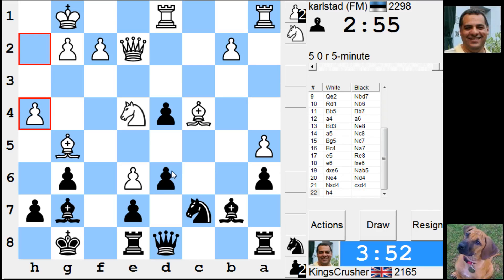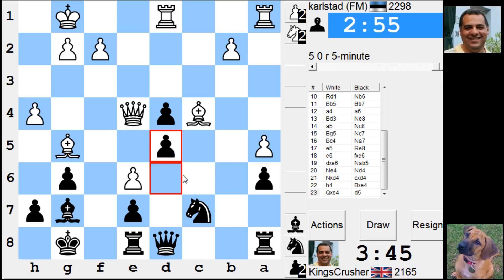D5 - there's Nc5. I was about to take and then d5, then I just win a piece. Looks pretty good. It's doubled pawns as well - gets rid of my doubled pawn at the same time.